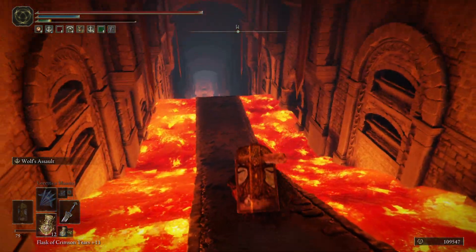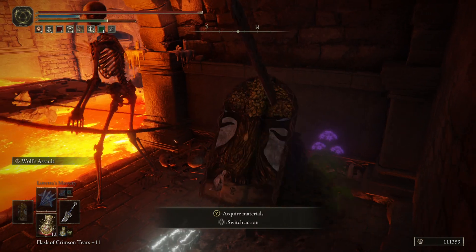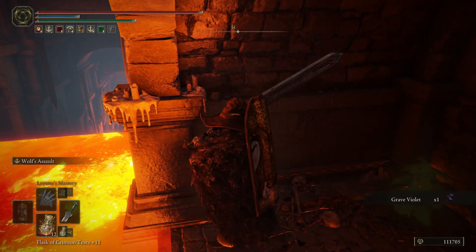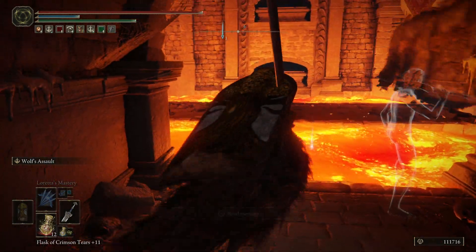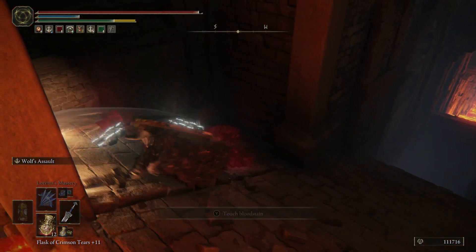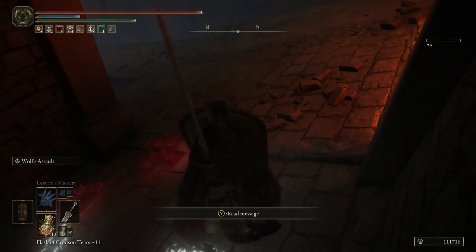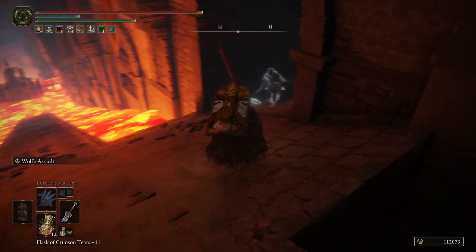I probably shouldn't run here — never mind, running was the correct choice. Running out of stamina was not. It's going to die to the lava. I think this one I wait for it to go down because it stops right here. And then I need to get out of the way. This one stops in the same location — the last time I dropped down here, so now I need to keep going down to explore the rest of this area.